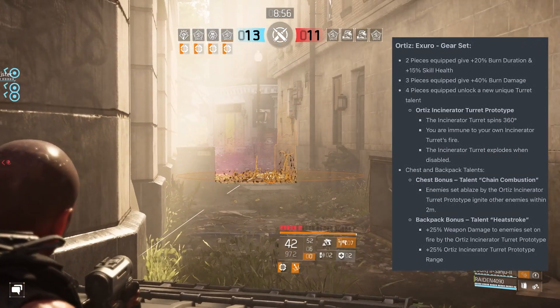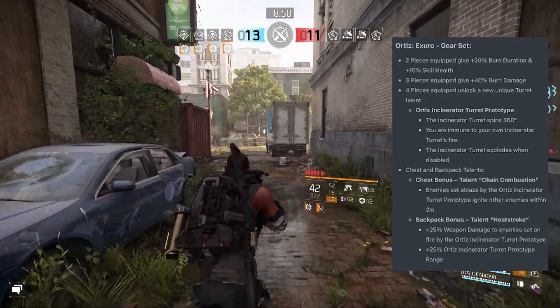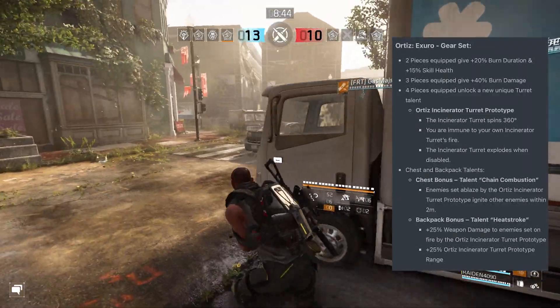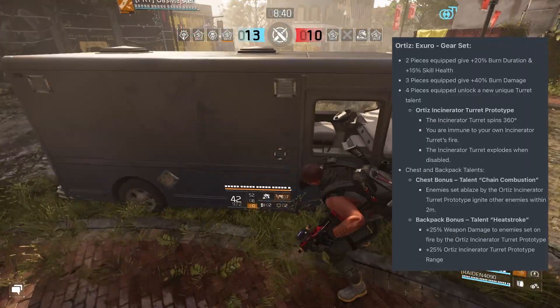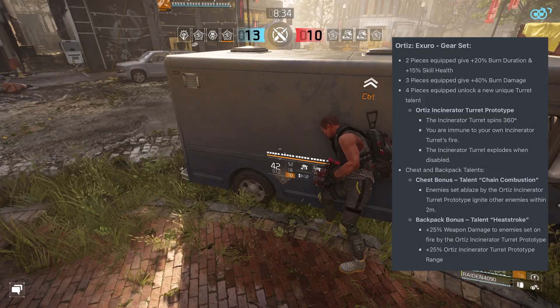The chest piece and backpack exclusive talents are: Chain Combustion for the chest — enemies set ablaze by the Ortiz Incinerator Turret Prototype ignite other enemies within two meters. The backpack bonus, called Heat Stroke, gives plus 25 weapon damage to enemies set on fire by the Ortiz Incinerator Turret Prototype, and plus 25 Ortiz Incinerator Turret Prototype range.